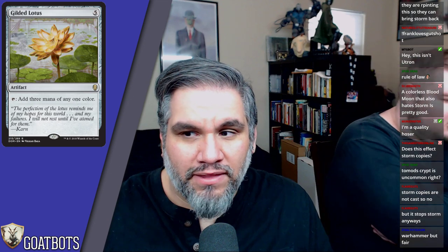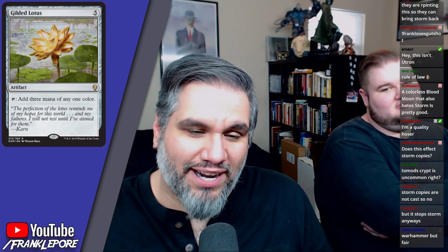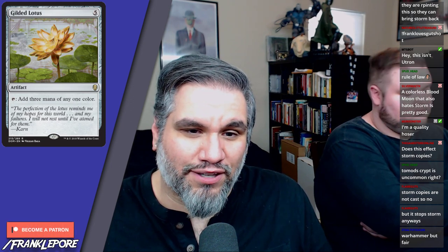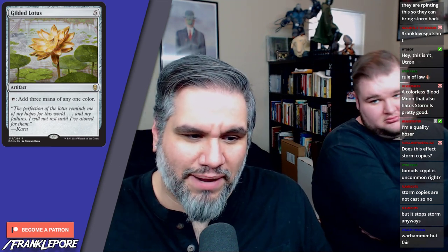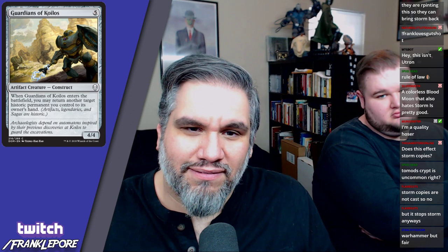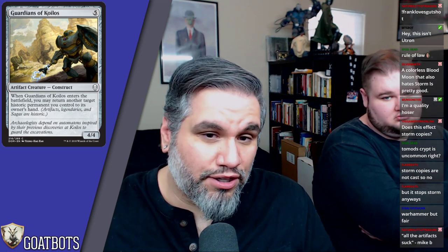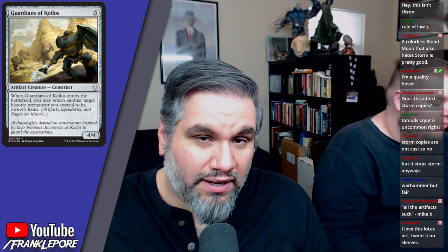Gilded Lotus — commander players rejoice, another printing of Gilded Lotus. I can see why they put it in the set. I almost like this in a control deck in Standard — there are expensive enough cards to justify it. It's great in cube and commander and a lot of formats it's legal in. Guardians of Koilos — five mana for a four-four. When it enters the battlefield, return another target historic permanent you control to its owner's hand, so you can trigger sagas, re-trigger artifacts, or legendary guys with enter-the-battlefield abilities. Fine in limited — a four-four for five with upside.